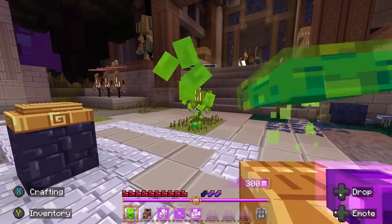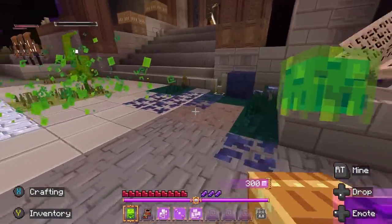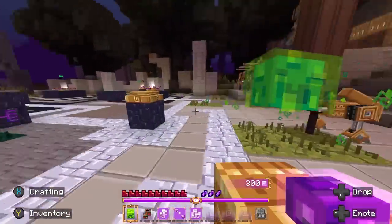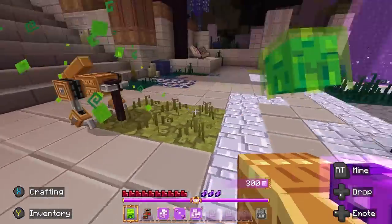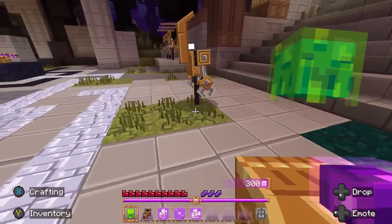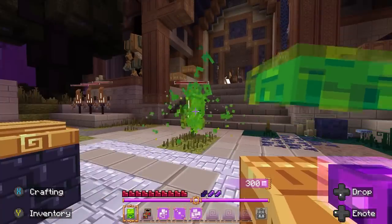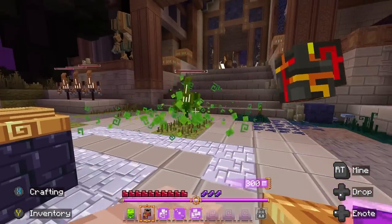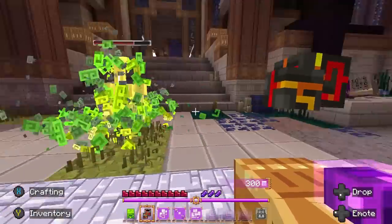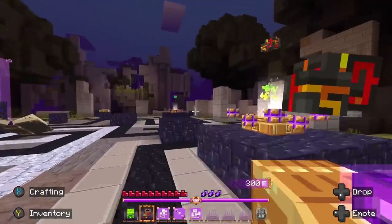Blight on its own has a really wide area effect, but the individual hits don't hurt as much as some other things. This poor training dummy is finally dead — I've been beating him up for a while. So yeah — blight, fire, and blight fire. That's the chemistry system in this game.